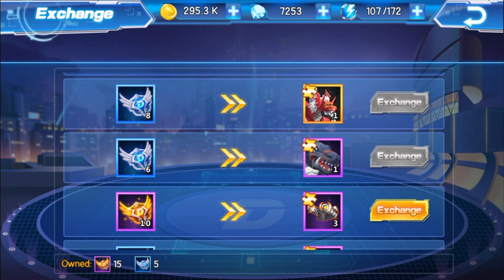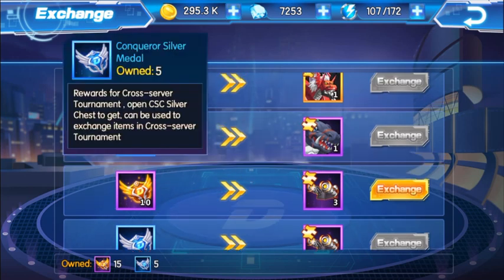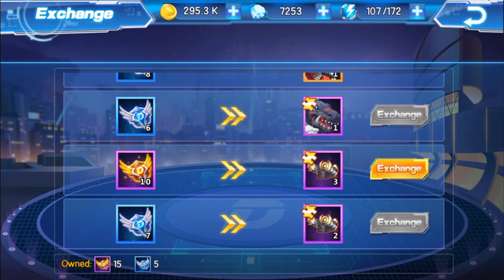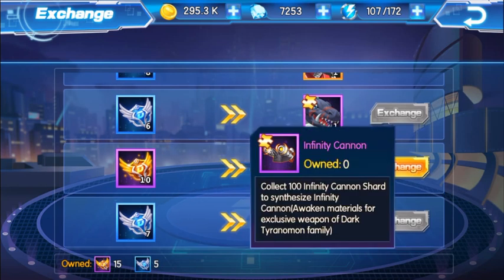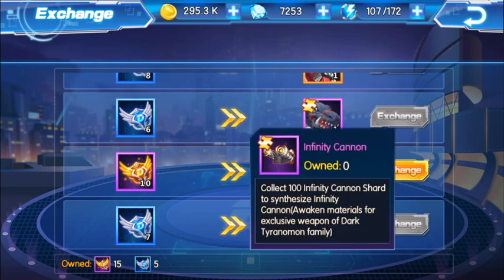But if you're a free-to-play player, what you can do is go for Dark Taranamon with both silver medals and gold medals. You can also farm his Awakened weapon from there, which would be a lot easier for you guys. But then again, it's up to you.